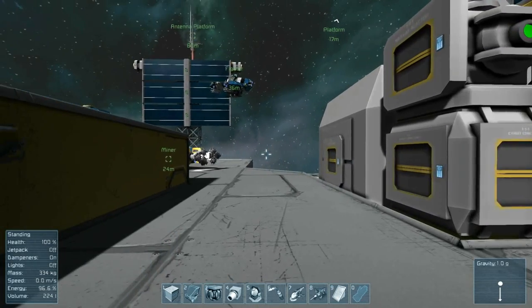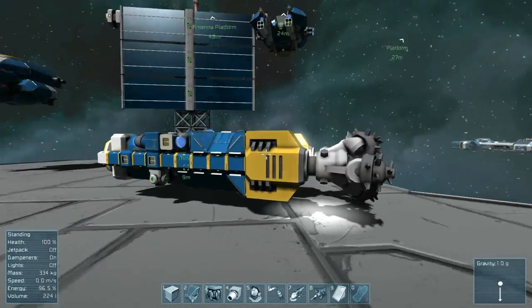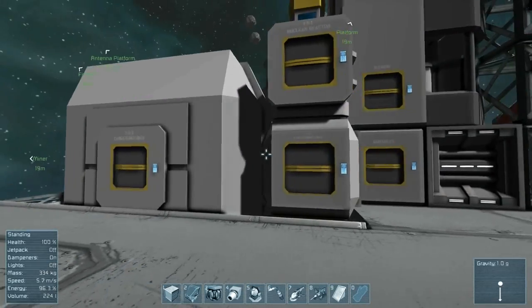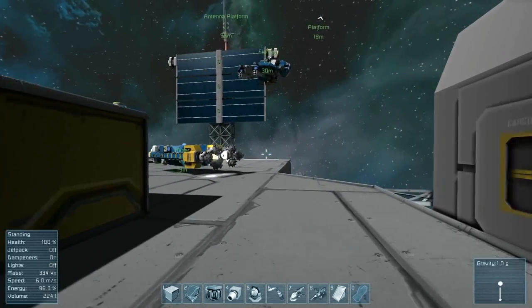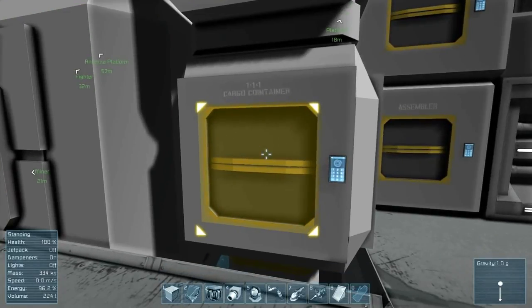To do this I'm going to build a drill ship. Even though the level provided me with one, it's much more useful to show how conveyors work if you actually build them yourself. And I've already ground down the green ship I built last episode to get the parts back.